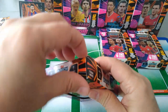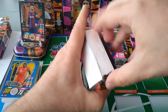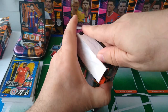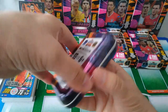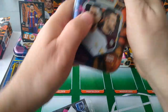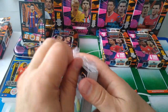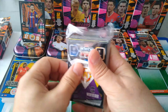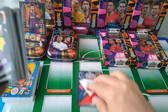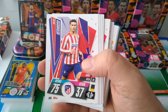Our second tin - Hazard and Vardy. Nice colourful tins, the usual from Topps, bright colours, easy on the eyes. Here's that Messi. Here's the code. Istanbul Basakshir, Turkish champions.